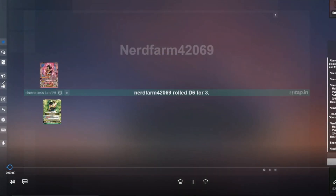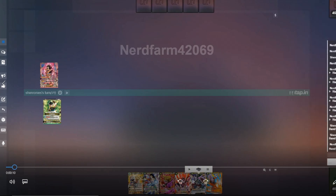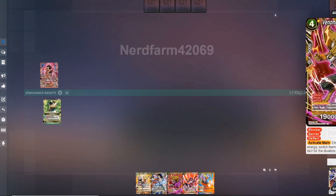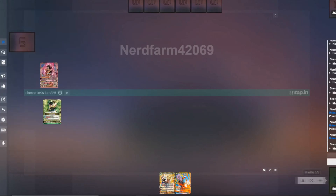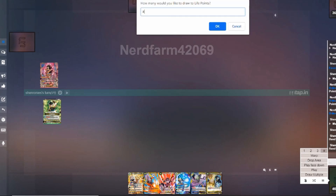Welcome back to another gameplay video. This time we've got myself on the bottom playing my mono yellow Gotenks, which is on the Patreon at the moment. If you guys aren't following the Age of Gotenks article series, you definitely should. On the top side of the screen we have my friend and patron James playing mono green Raditz — a deck that has become kind of low-key popular now that there's the green Vegeta super combo that can search, and a lot of green unison stuff.